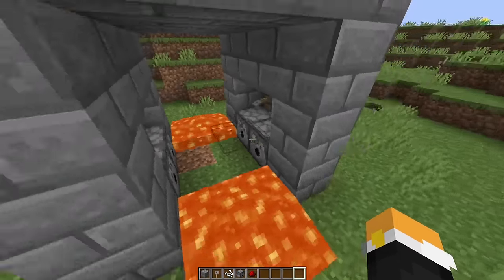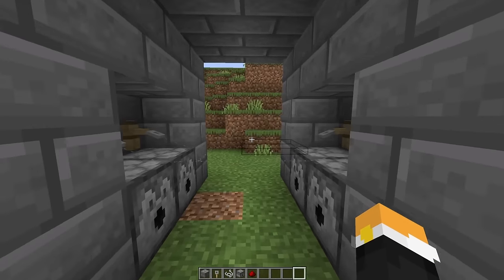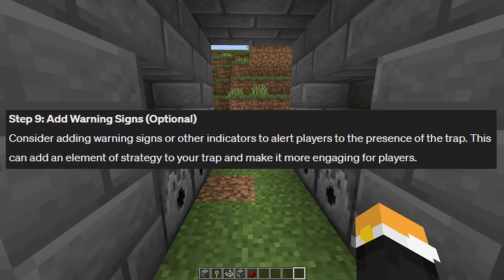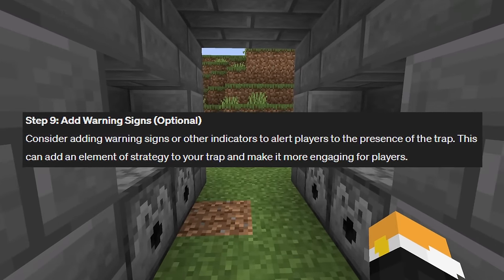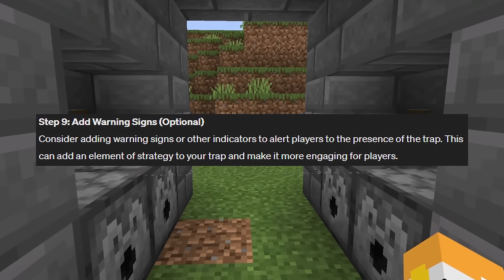Now we need to test our trap — okay, that worked! Our trap works! Now you have to complete the trap by enclosing the top. I think that's good. The AI also says to consider adding warning signs or other indicators to alert players to the presence of the trap — this can add an element of strategy and make it more engaging.